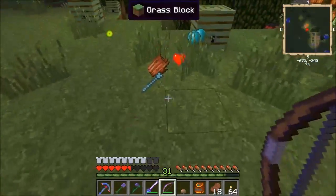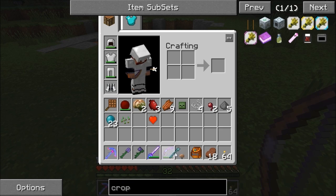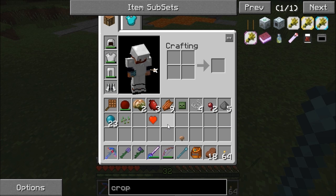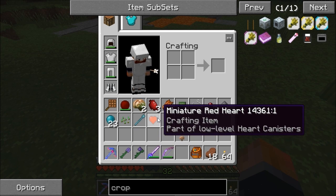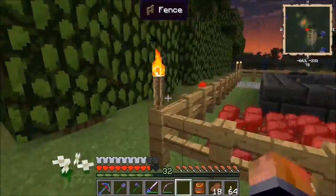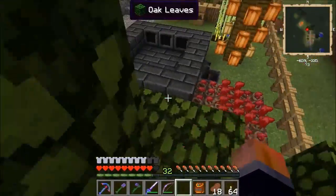A heart canister — excellent! I've got my first miniature red heart. And I've got a chisel. I think the best thing I've got from that is the miniature red heart. It's a little bit dangerous here — a skeleton climbed up and jumped in, and a creeper nearly blew me up.